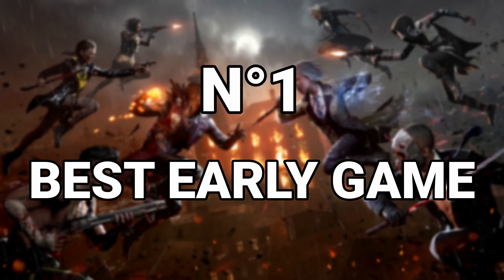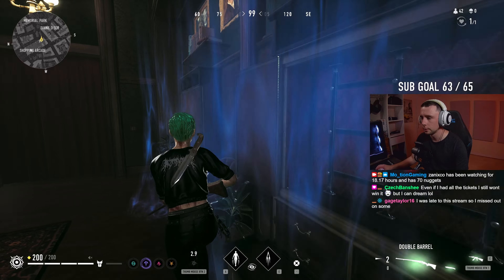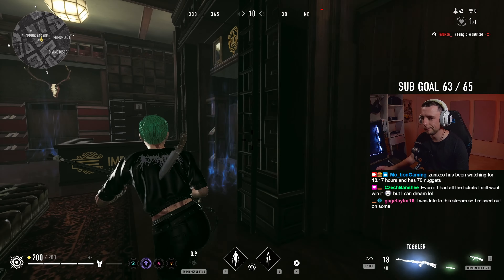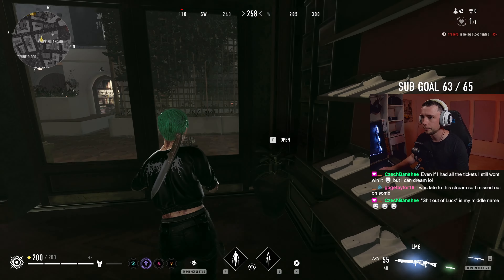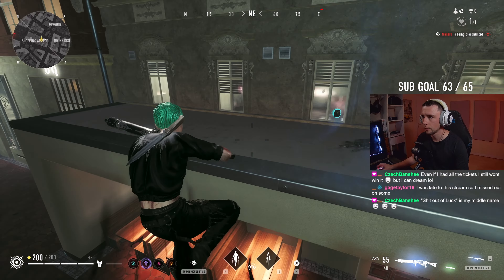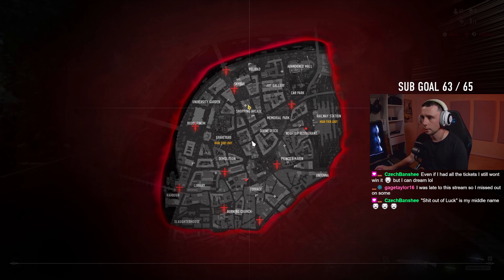Our first category is the Best Early Game Weapon — the ideal weapon you could find in the first few minutes of a match. Players have spawned all around you and you're going to need plenty of ammo, but you might have to fight for the resources. Your enemies are likely looting the same areas as you, so you don't need to worry about distance as much, but you want a consistent weapon that can handle many types of situations.